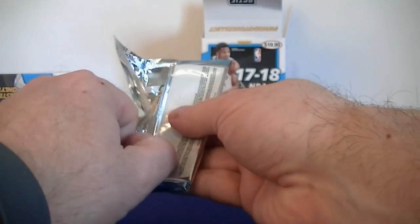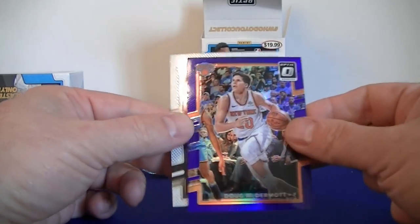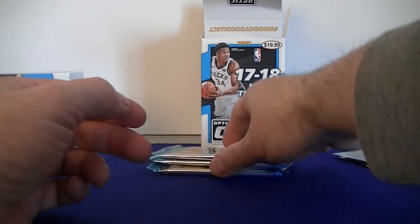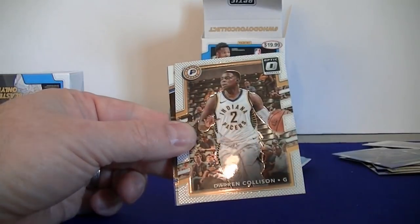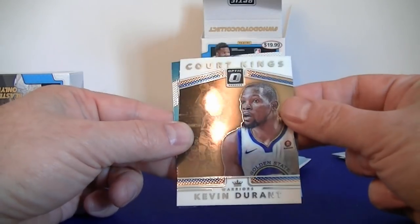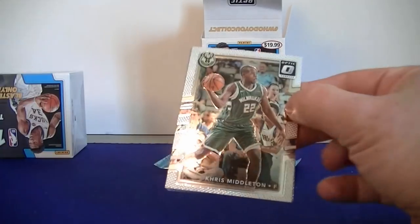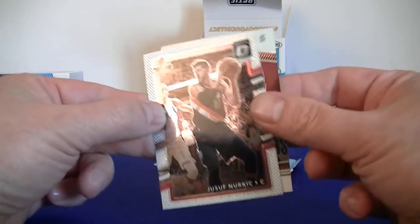Alright, let's see what I'm pulling for color here. Jimmy Butler — maybe we got a purple coming. McBuckets, Doug McDermott, purple. Aldridge. Schroeder, Collison, Kevin Durant Court Kings, and Justin Patton rated rookie base. Alright, some more packs, still looking for a big hit here. Middleton, Reggie Jackson, Lillard Court Kings, and Nurkic.